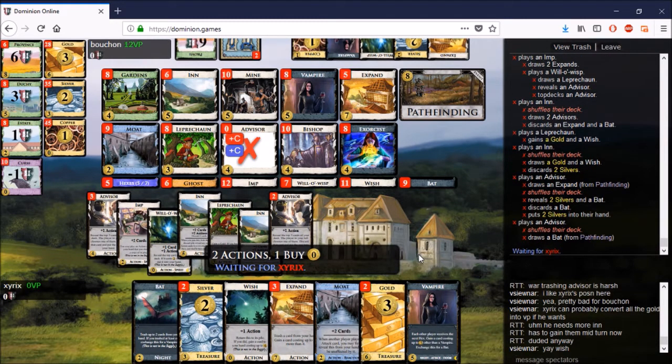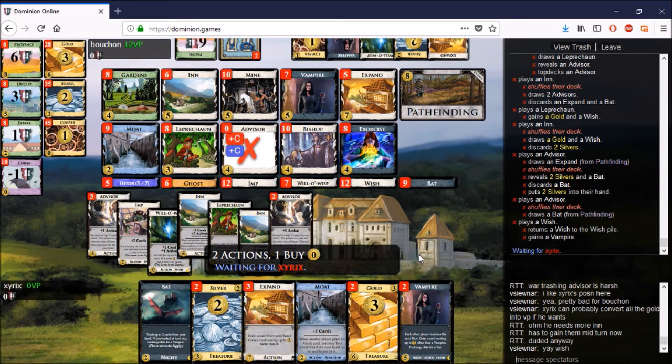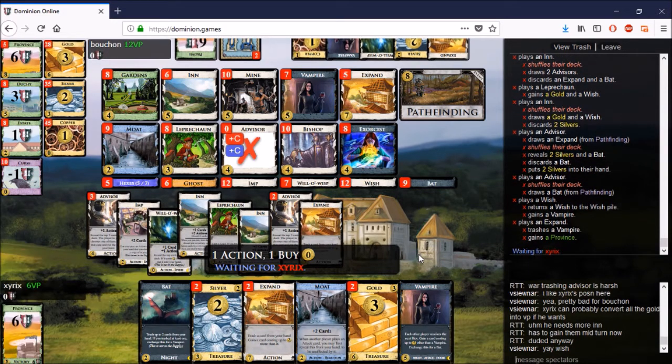Double Province here seems reasonable. Bouchon cannot dig four Provinces out of the pile — if he digs three, it depends on how he does it. If he mills two and gains one, you're close enough on points. If he gains two and mills one, that's a bit scary. You have to ask: if I leave four Provinces in the pile, how many can he gain and how many can he mill? Should I just get three if possible?